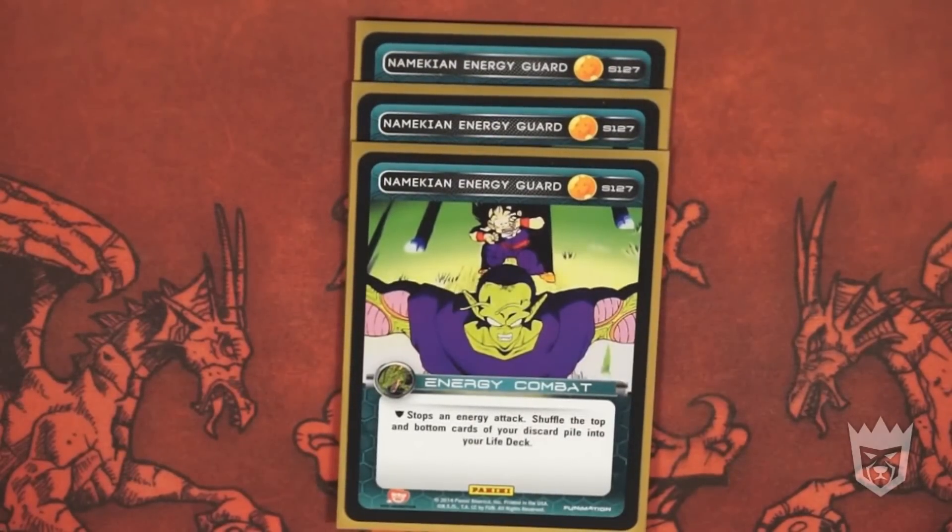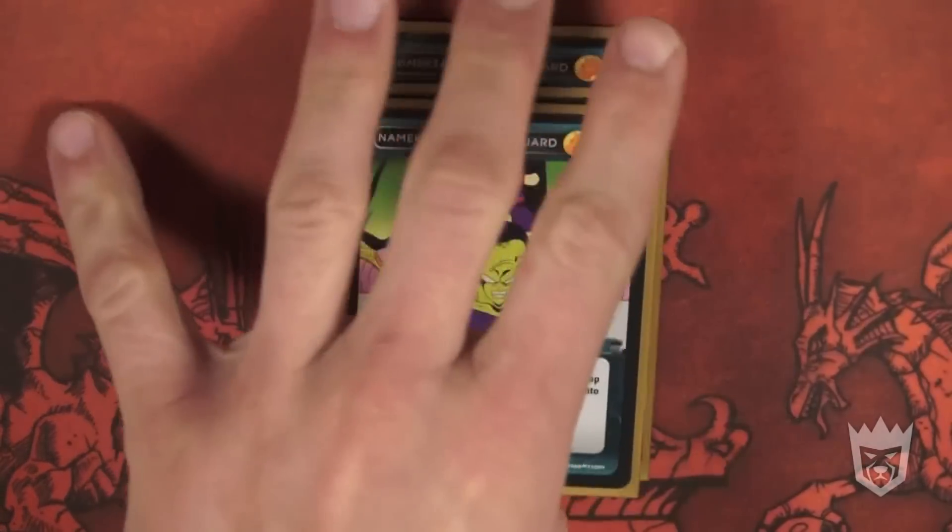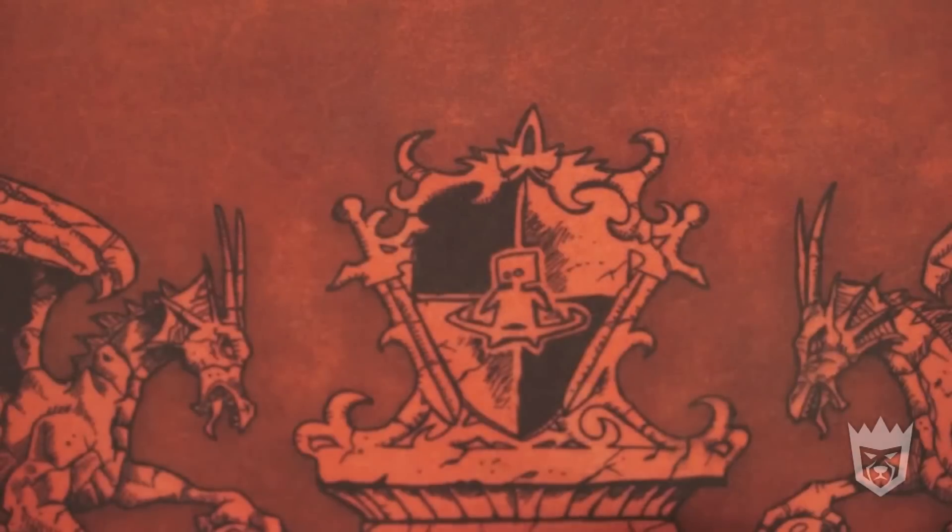Namekian Energy Guard: stop an energy attack, shuffle the top and bottom cards of your life deck back into your life deck. This is one of the best energy guards in the game simply because you get to shuffle two cards and you get the endurance. There's not much more to say about it — it's a fantastic card.